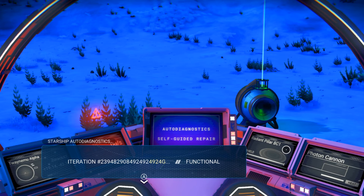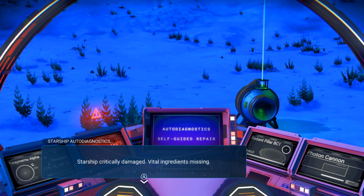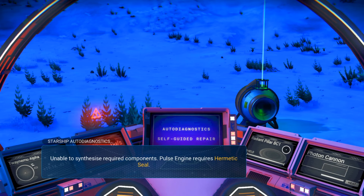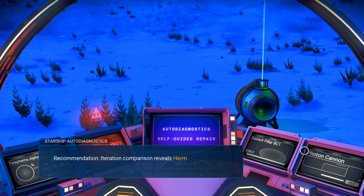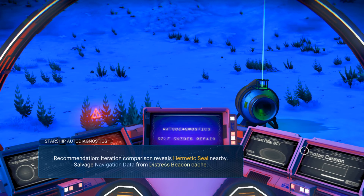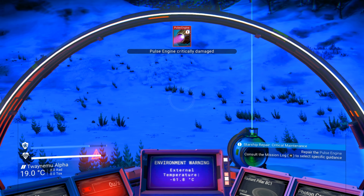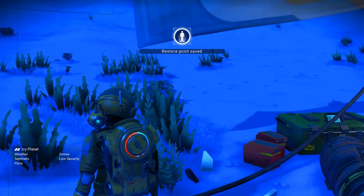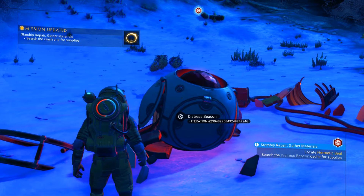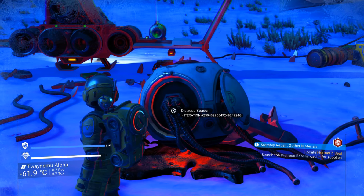Starship critically damaged — vital ingredients missing, unable to synthesize required components. Pulse engine requires a hermetic seal. The recommendation is that there's a hermetic seal nearby — salvage navigation data from a Distress Beacon Cache. We're going to wait for our hazard protection to fully recharge, then get out of here and go back to the Distress Beacon, which obviously did not come out of my ship.